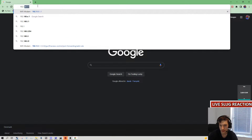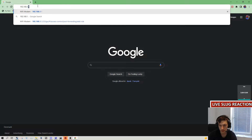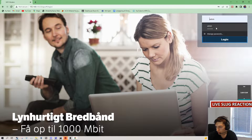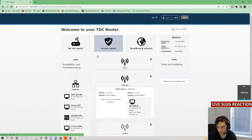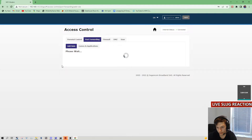You need to go on your router, so type in your router address into your browser. Then go to access control and add a port forwarding rule.